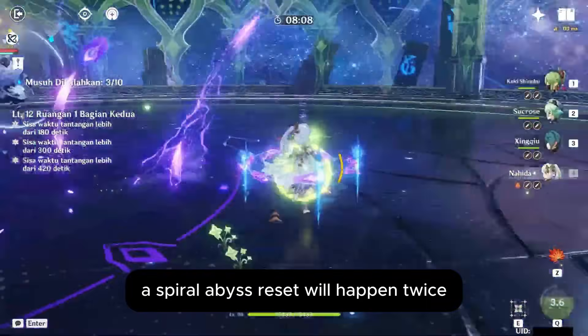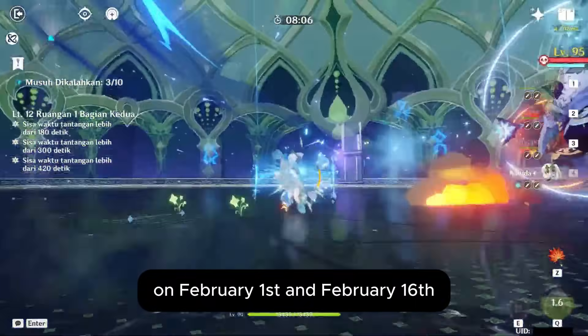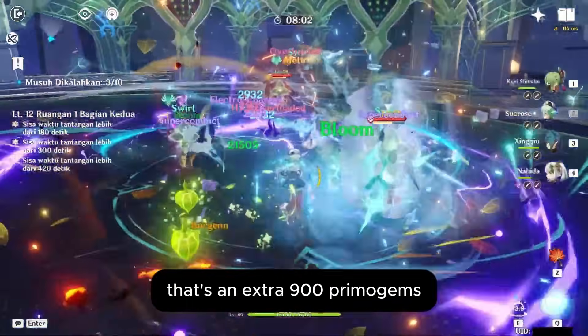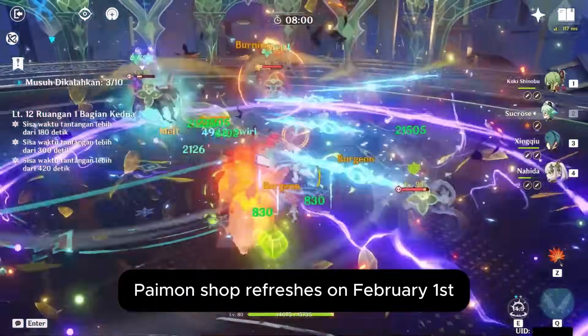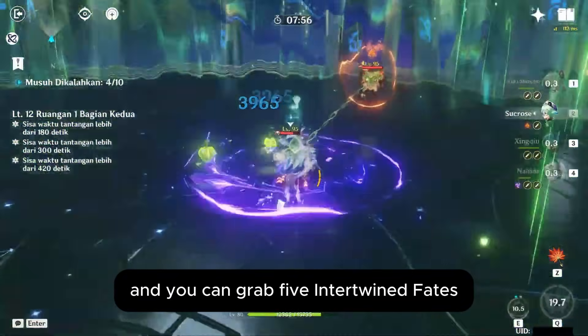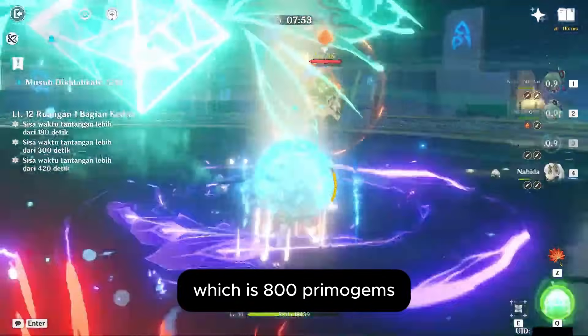Spiral Abyss reset will happen twice — on February 1st and February 16th. Even if you stop at Floor 11, that's an extra 900 Primogems. Paimon Shop refreshes on February 1st, which is tomorrow, and you can grab 5 Intertwined Fates, which is 800 Primogems.